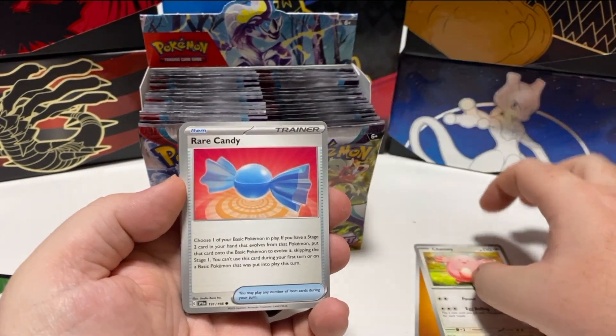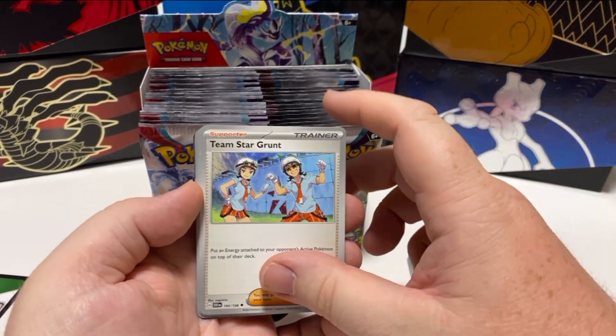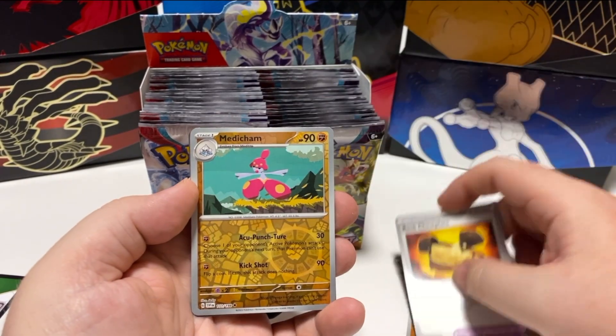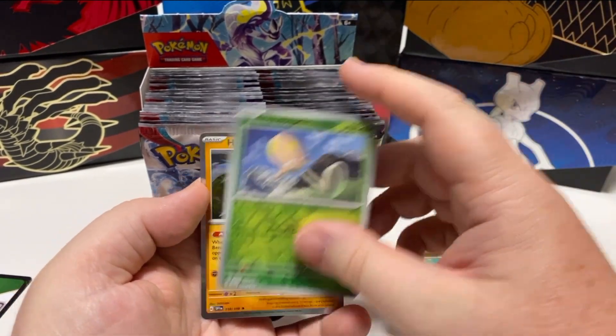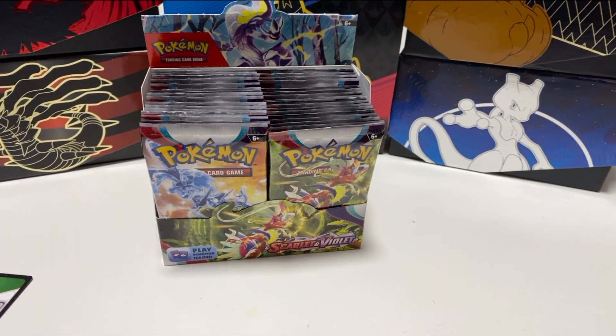Energy, Chansey, Rare Candy, Fido, Deadney, Team Star Grunt, Lucario — that's cool — Rock Chess Plate, Medicham — happy about that — Toto School and Harlucha. It was cool because we like him a whole bunch.